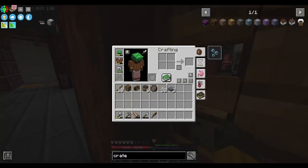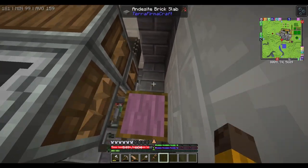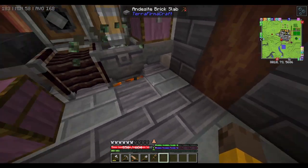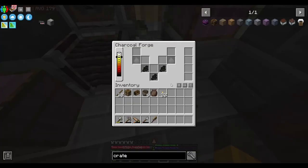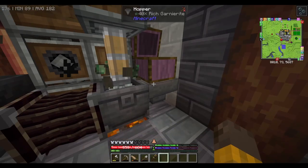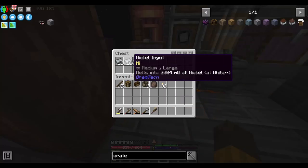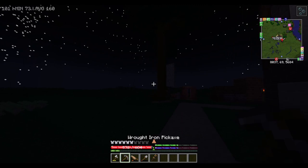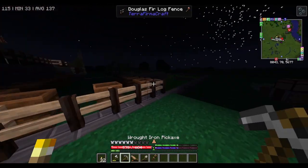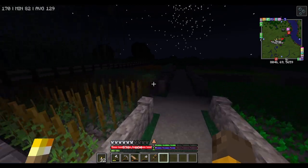Put two more slabs over here so it should not be burning over here. I can't really do anything about the other spots because you need space to access it. It should be 53 ingots of rich nickel right now. While it's working I think we can go look at our miner and also do some farming.